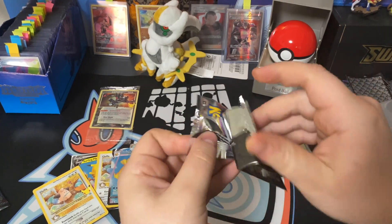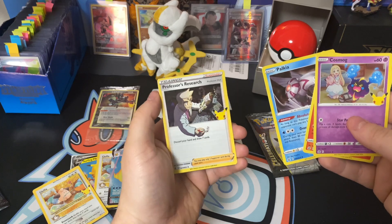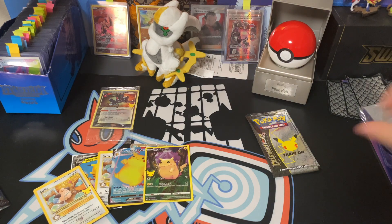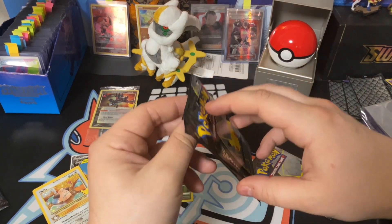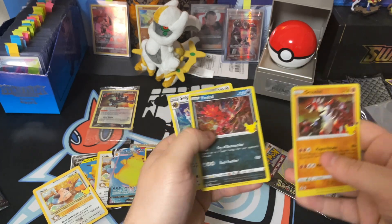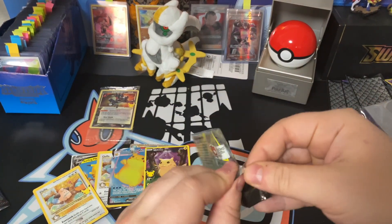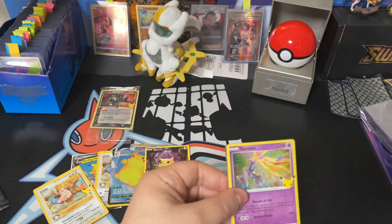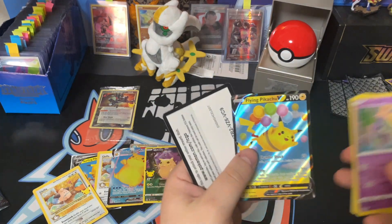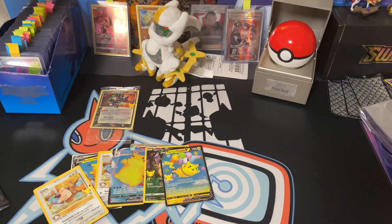Let's see how we do in the next pack — we got Cosmog, Raichu, Palkia, and a Professor's Research. Very cool! Two packs left, hopefully we can get a pull. Groudon, Palkia — code card, enjoy! Last pack — will we get a pull, will we be adding to our binder? We got a Zekrom, a Cosmog, a Dialga — going into a Flying Pikachu V. I'm pretty sure I have that in the collection. Don't forget your code card from that last pack!